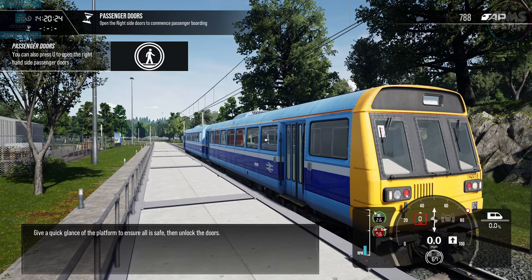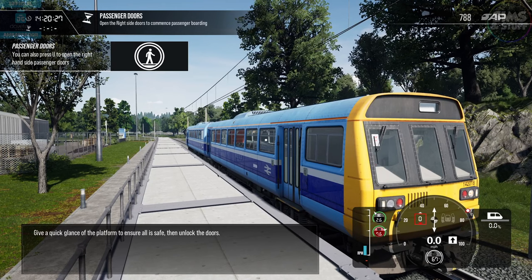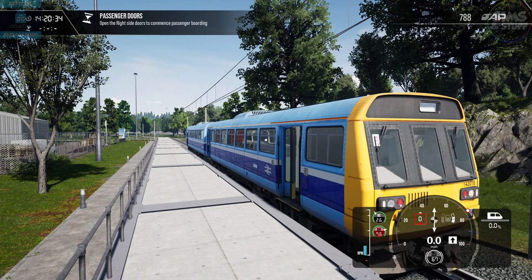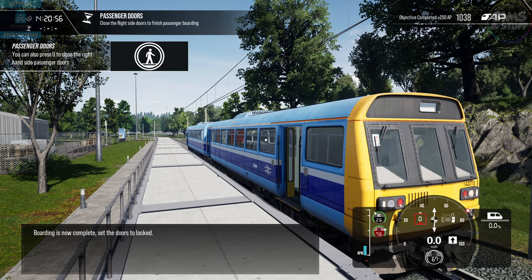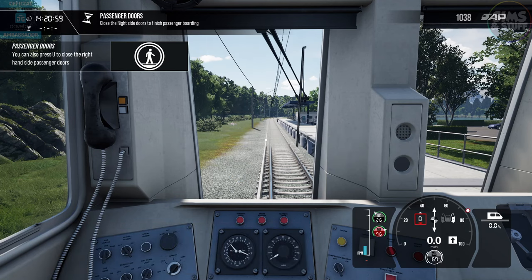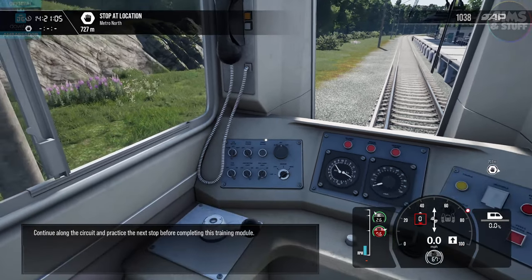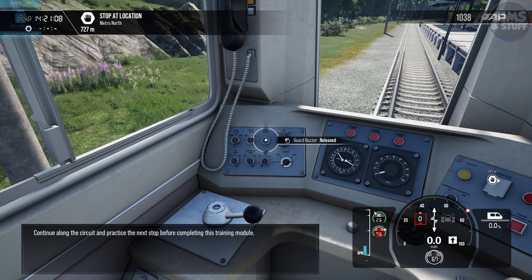Give a quick glance at the platform to ensure all is safe, then unlock the doors. Shame they couldn't get the audio levels the same throughout the whole tutorial — but you know, Dovetail do struggle with audio sometimes. Love you Dovetail, but listen to it — adjust the volumes accordingly. Speech audio, not the game train audio. Boarding is now complete — set the doors to lock. We can do a buzzer back, continue along the circuit, and practice the next stop before completing this training module.